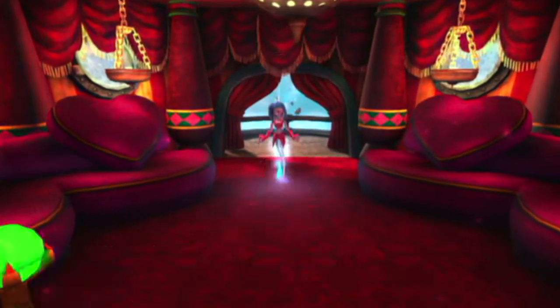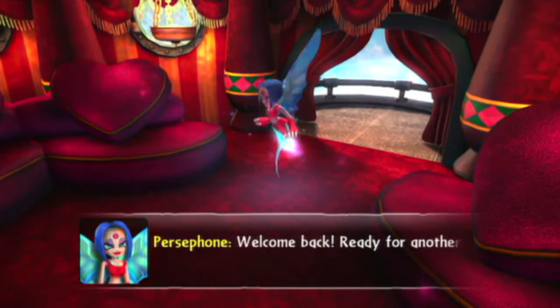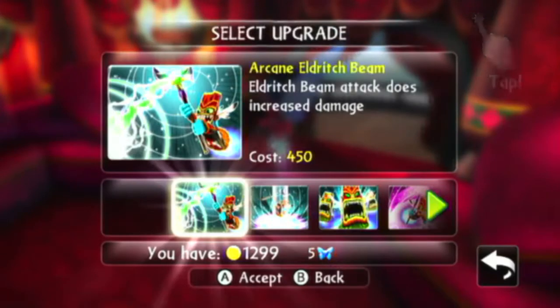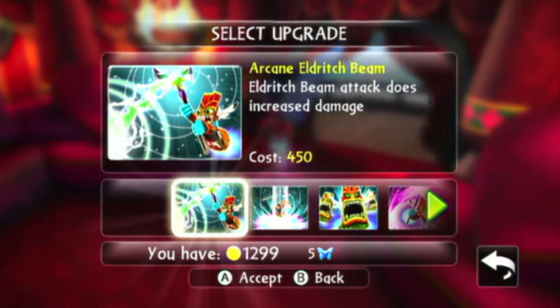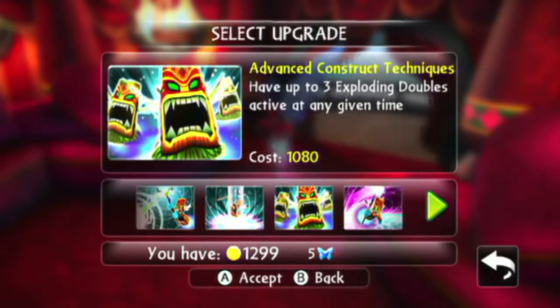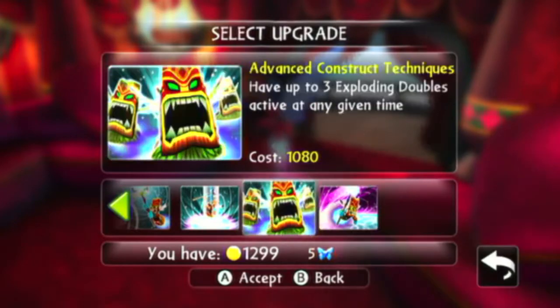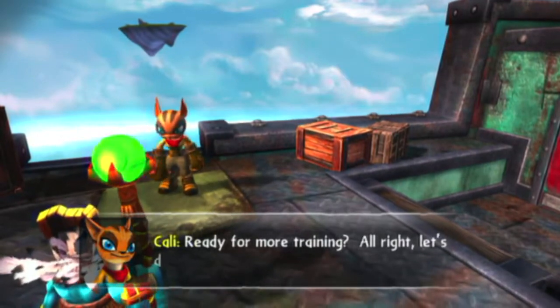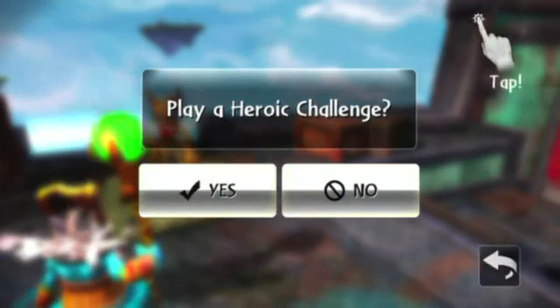This nice fairy here will upgrade your moves. You can upgrade with the money that you've earned, and as you level up your character, more upgrades will be available for you to purchase. Now this is cool — if you use Tree Rex because he's super strong and you want to get all the coins with him and then spend them on Double Trouble, you can't, because those coins are specifically for Tree Rex. You can't trade off coins for other characters.